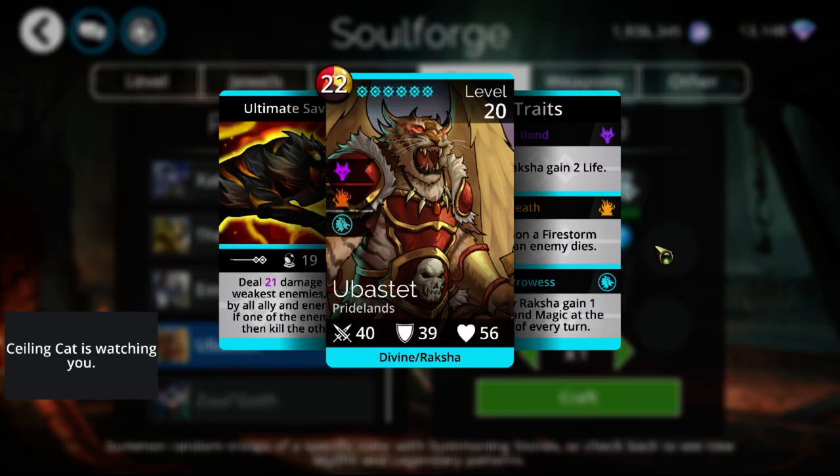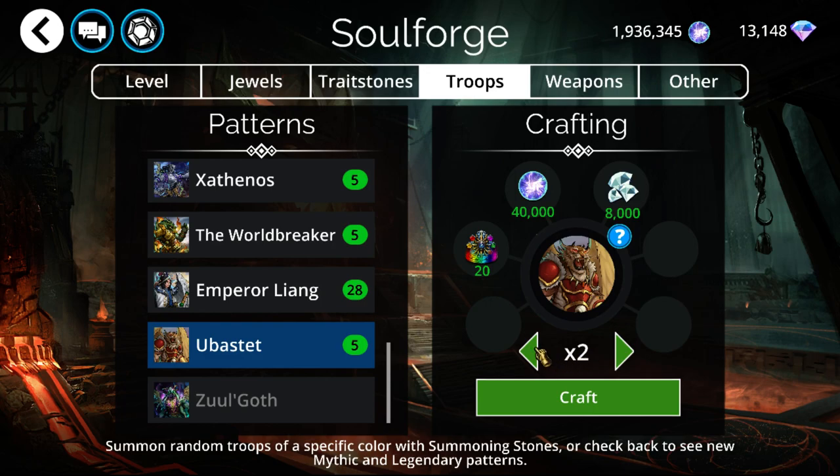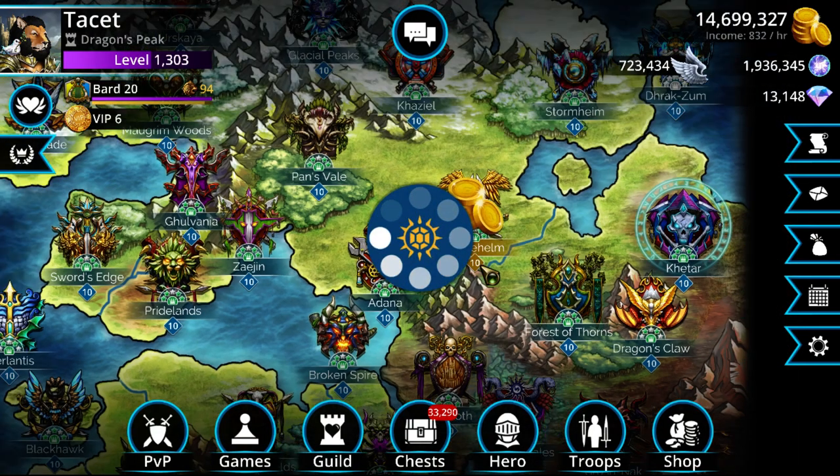If any of you have been waiting for Ubastet, it is available now. I'm not going to bother crafting a second one, but definitely worth having one if you haven't already. Do keep in mind it is better to get Infernis first, and possibly better to get Pharos-Ra first depending on how you look at it. But definitely 100% get Infernis before Ubastet — keep that in mind if you have a limited amount of diamonds.